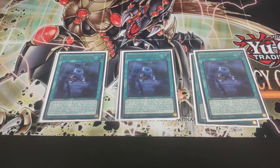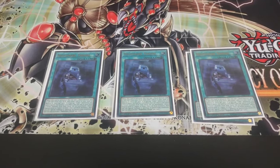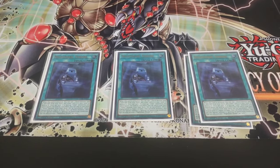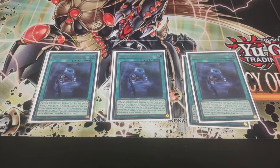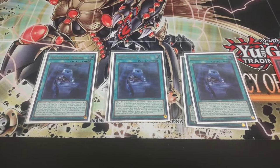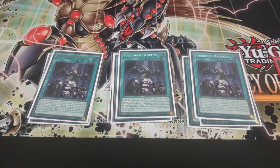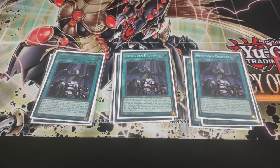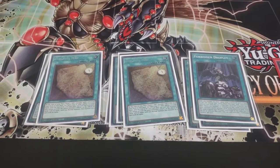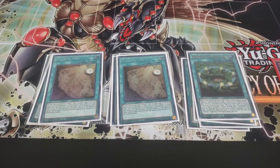Nightmare Throne's other effect is really huge: when a U-Belt leaves the field for any reason at all, you can search for a U-Belt whose level is one higher or one lower, add it to your hand, and then special summon it ignoring summoning conditions. So if I remove a U-Belt, I can add Terra Incarnate to hand and special summon it immediately. It just has to leave the field — it can be banished, destroyed, anything except linking it away. This card is wonderful. We also play three Droplets — mandatory in U-Belt, insane in this format. And we still play the Pary Rest Map — probably one of the best searchers for the deck; I don't know why people were cutting it.